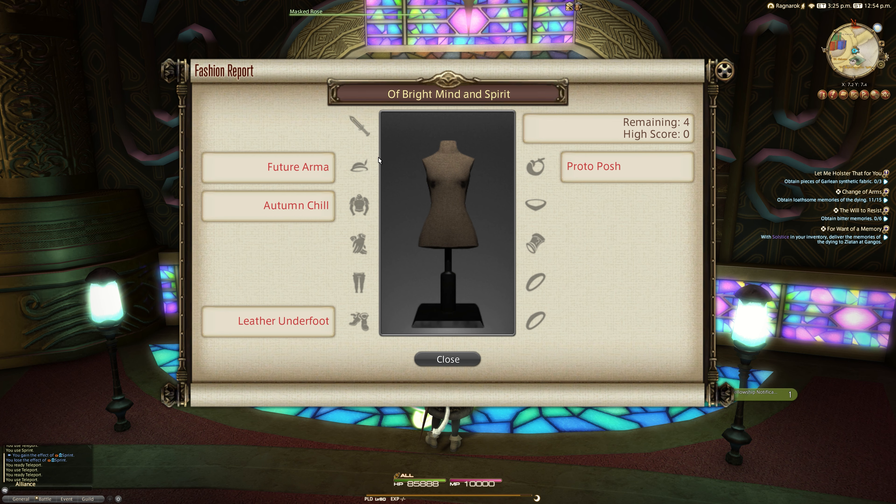The clues individually include future armor for your helm, autumn chill for your body, leather underfoot for your feet, and proto posh for your earring slot. In this video we'll have a 100 score, an 80 with dyes, and the easiest 80 we could come up with.